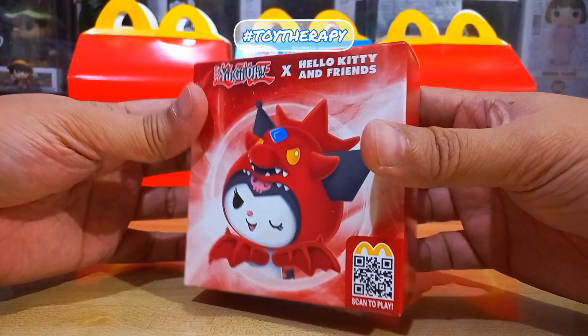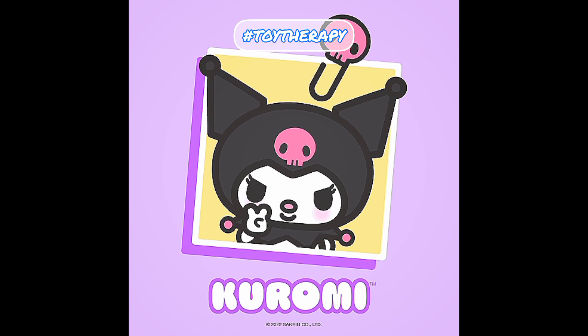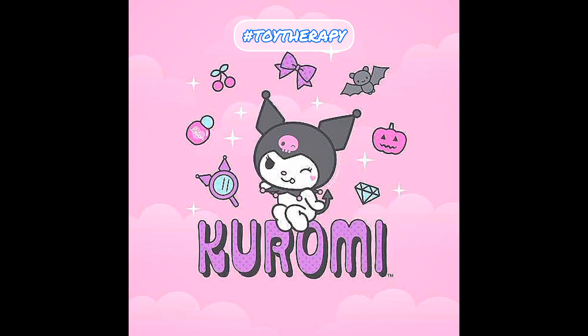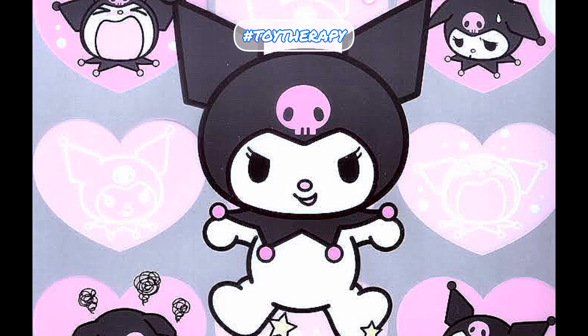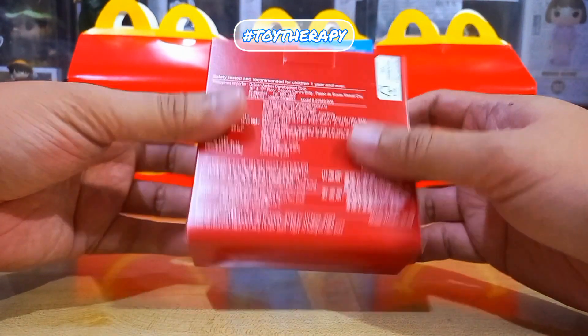Kuromi is My Melody's rival and Doppelganger. She is like a dark version of My Melody. As you can see, she has a skull icon on her dark hood. When she was first introduced, she became very popular on the punk and goth scene, mostly because of her dark appearance.